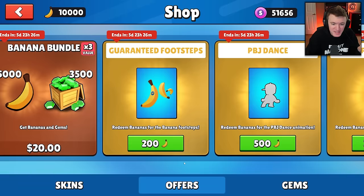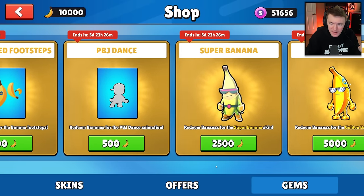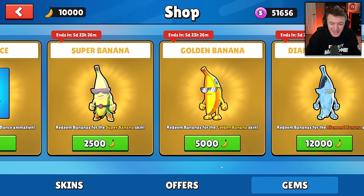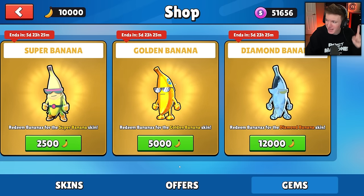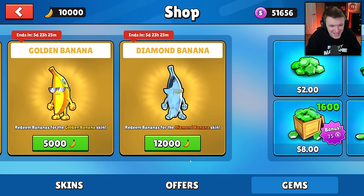For 200 bananas, you can get these banana footsteps. For 500, you can get this PBJ dance. 2,500 bananas gets you this super banana — super cool. Then 5,000 bananas gets you the golden banana. And last but not least, for 12,000 bananas, you could get yourself the diamond banana.